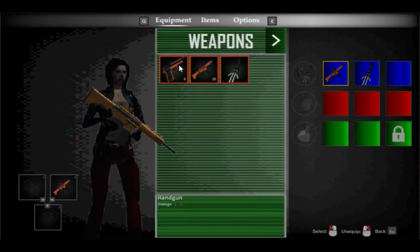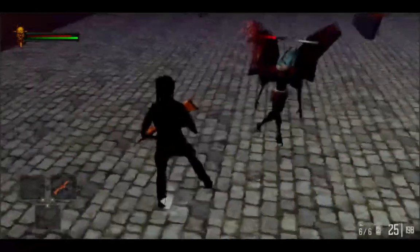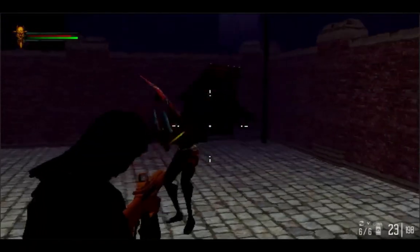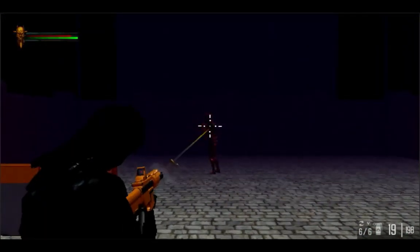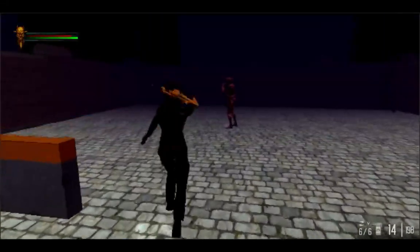Then we're going to the inventory and we're going to select the rifle. As soon as we select it, the lock-on goes away, and then classic ADS-ing. There are some hiccups in the actual game engine editor. Press H to holster it.